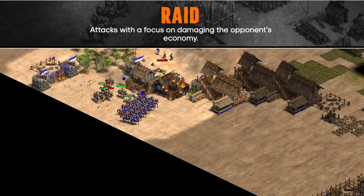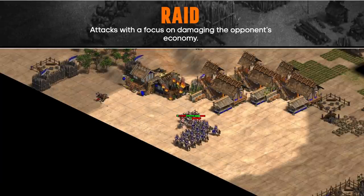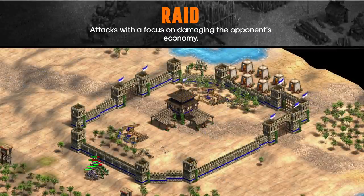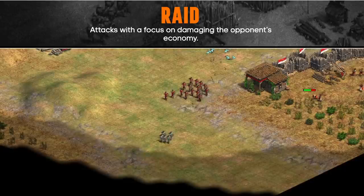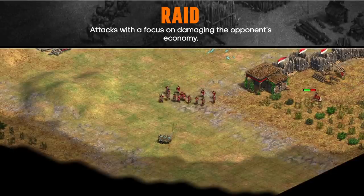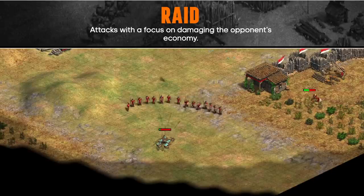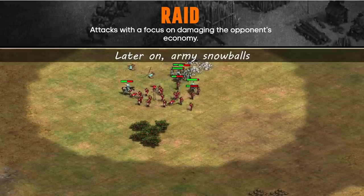If you're already ahead, raiding can close out the game, but it can also be an unnecessary risk — going for a siege is usually better when you're ahead. Raiding over walls with crossbowmen is less risky, though you'll usually split them to cover multiple areas, which can lead to your units getting picked off in lower numbers. Any time you lose a lot of military units and your opponent didn't lose as many, you should expect a counterattack. No matter how many villagers you kill, you haven't damaged your opponent's current army, so with only half an army at home you're in danger of losing even more villagers than you took out.